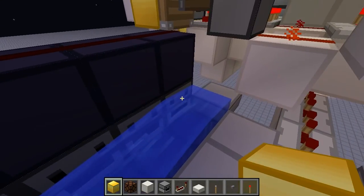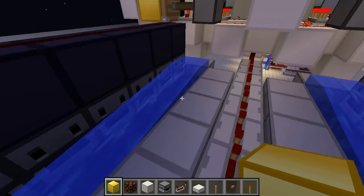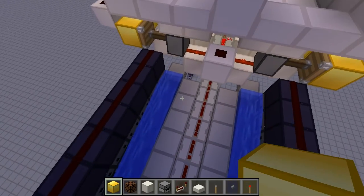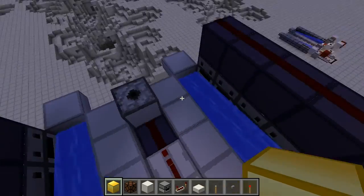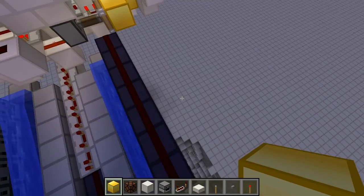An important thing to note: always make sure that you have less TNT in this than in each of the rear dispensers here, because if you have more in there and you accidentally run out of TNT, the entire front of the cannon is going to blow up. That's why I've put obsidian around here — because that's happened to me before.